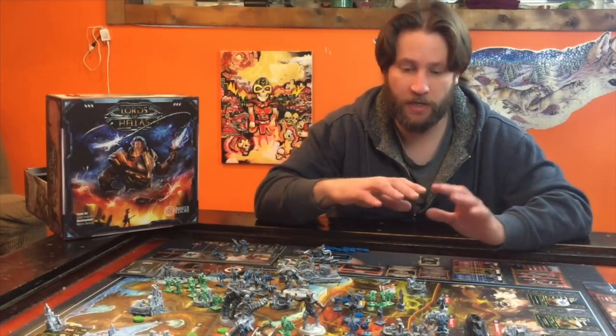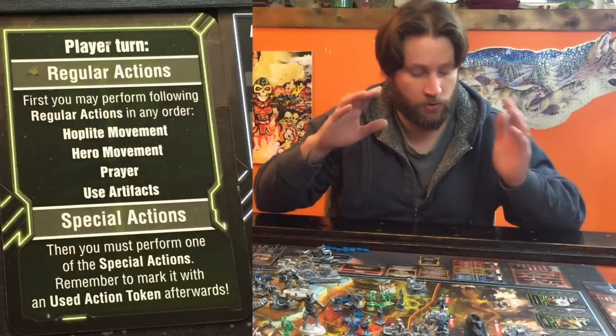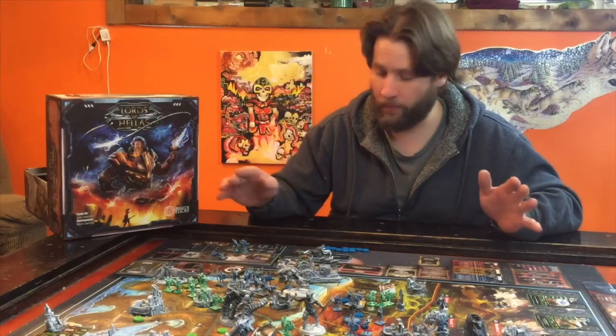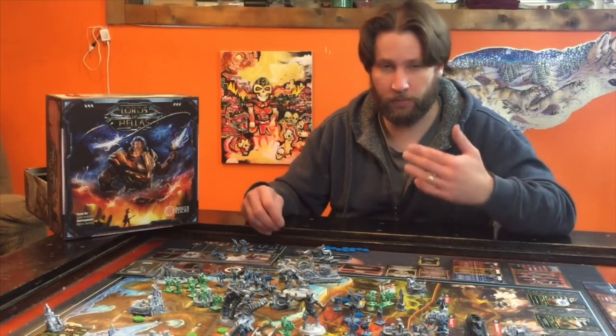So those are the four actions you can do on your turn in any order — you can do all of those. And then you choose one of your special actions. Your player board will have seven special actions listed. Once you take that action, they get covered up with an X token until a build monument action clears all of these off all the boards. So you cannot use the same action multiple times in a row.